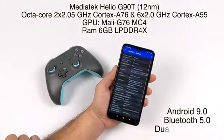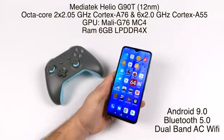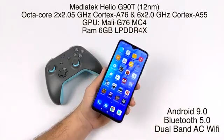It's also running Android 9, and they do plan on updating this to Android 10 when it's available. Bluetooth 5.0 and dual-band AC Wi-Fi. I will leave the full spec list in the description, but this video is all about emulation on this device.